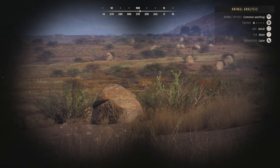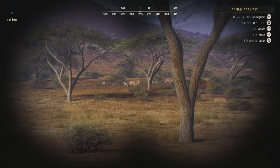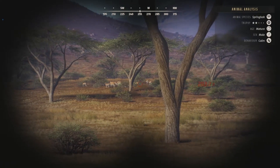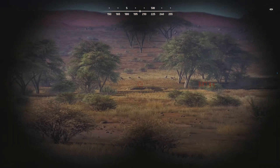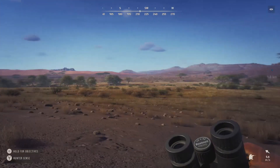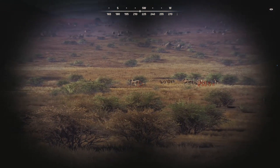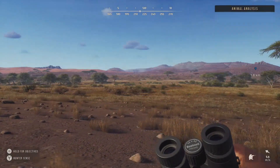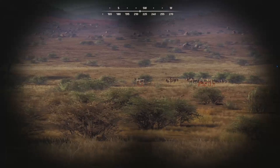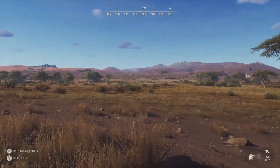There's a warthog right there — he's a one-star adult, just by himself. Then we have a herd of springbok over here — I didn't actually spot through these. Got a two-star mature right there, but I'm not going to worry about him too much because there's another herd over there we can look at. The one on the right is probably going to spook but we should be fine with the one on the left. Our two-star mature is going to be right behind the three-star, so we don't want to hit the three-star if we can help it.